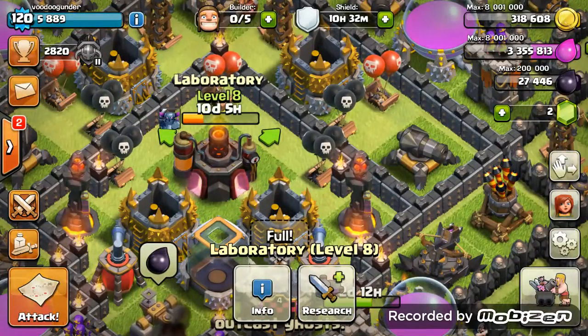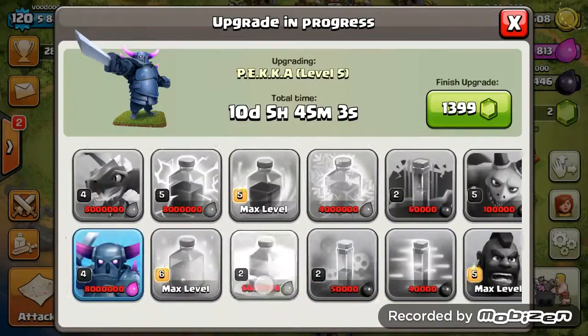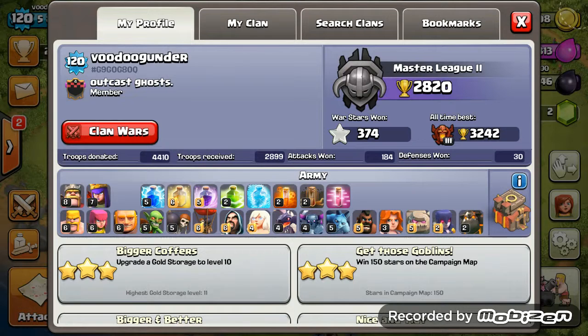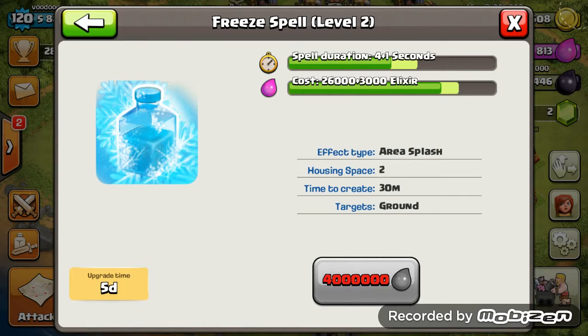I am upgrading my PEKKAs to max level, which I believe is level 5. So I'll be getting max level PEKKAs soon. Then shortly after I finish my PEKKAs, I'm going to start working on my freeze spell, because once it's upgraded it gets a second more duration as it upgrades, and I could really use that extra time.